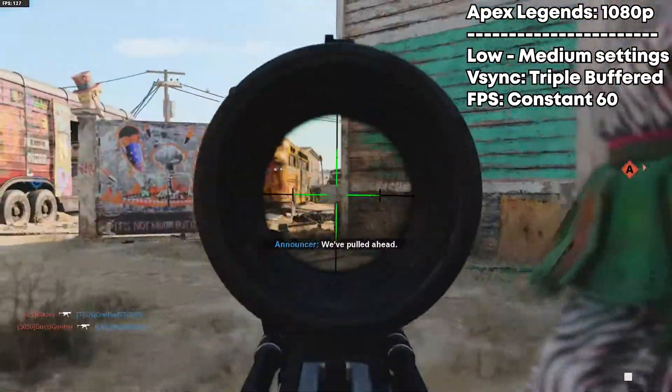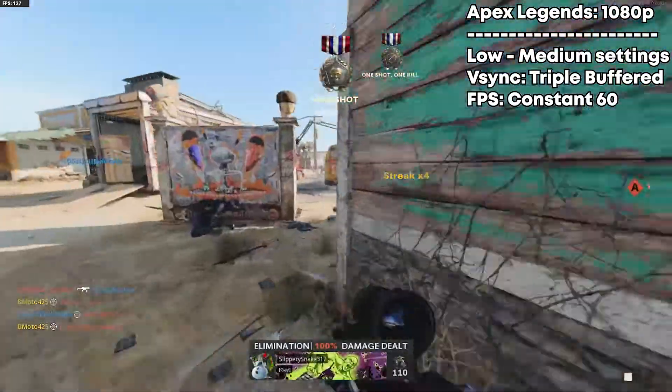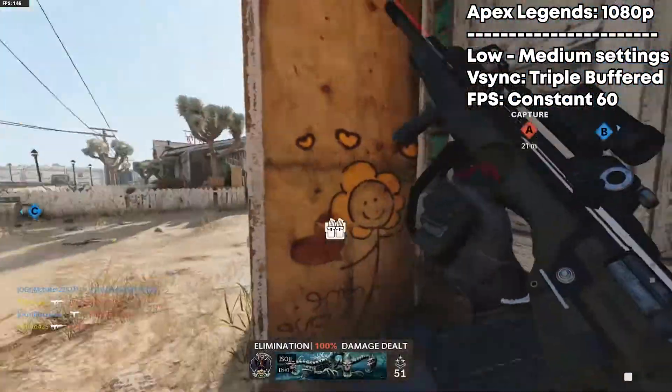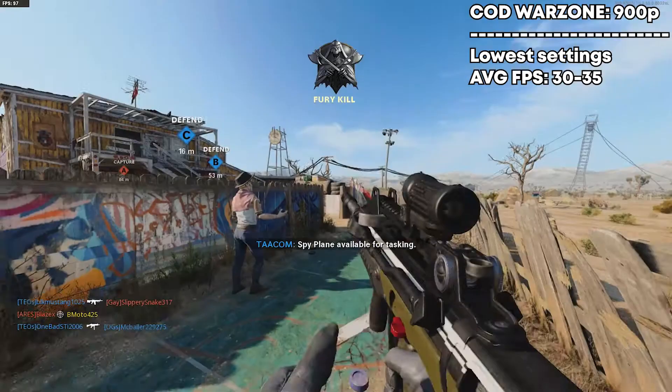Moving on to Apex Legends at 1080p on mostly medium-low settings — without V-sync there was some screen tearing, so with V-sync on it ran at a constant 60 FPS with no drops whatsoever.